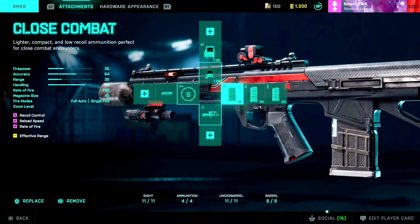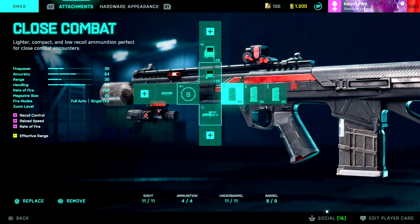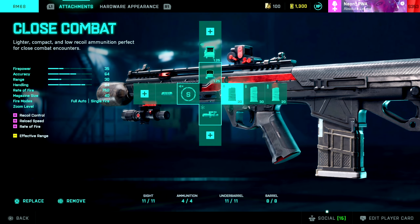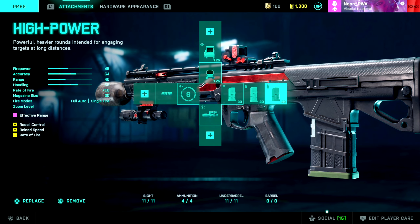The magazine I use is the close combat — that's something that's just good overall. It gives you recoil control, reload speed, and rate of fire. I play assault class and get a bunch of ammunition, but if I'm playing any other specialist I use the ammo crate, so I don't need to worry about other magazines. The close combat is the one I go to all the time. If you want other options, then the standard issue, extended mags, and high powered are available.